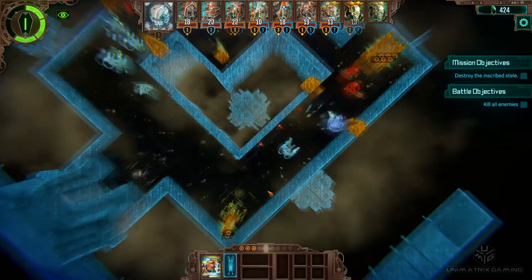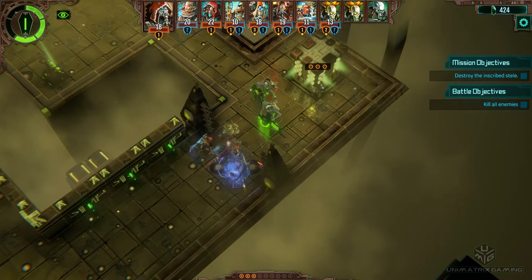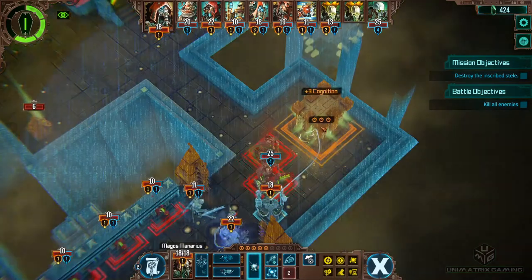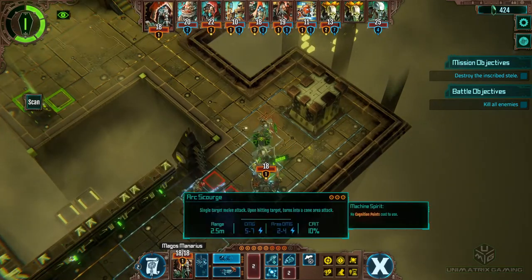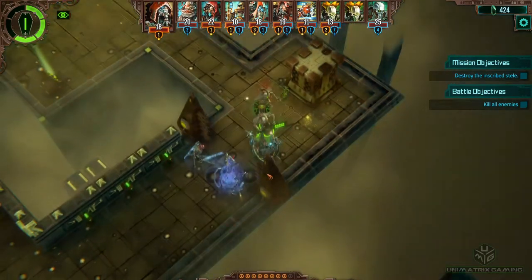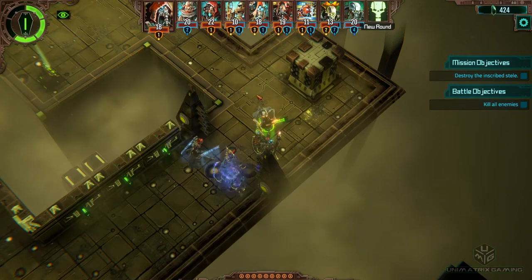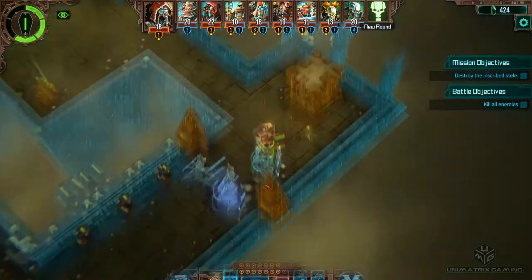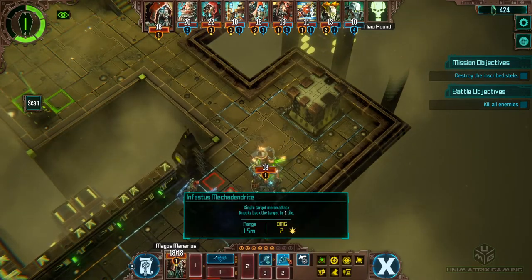Alright, Minarius here - get in position for a well-timed little flame shot. Making lots of Cognition here, so we saved the Servo Skull. I'm not going to spend Cognition Freedom on the flamethrower - I think I'm going to use it for the other gun. Oh, nice! Let's go down - that was not expected. Definitely not using the other gun now, especially because he's got all the energy armor going on.